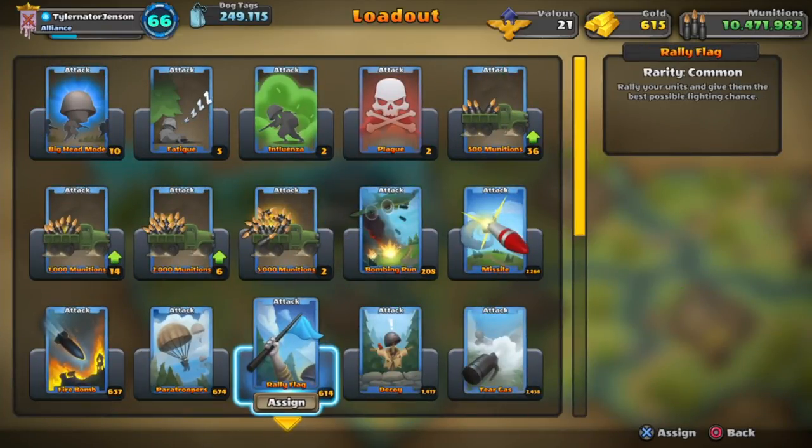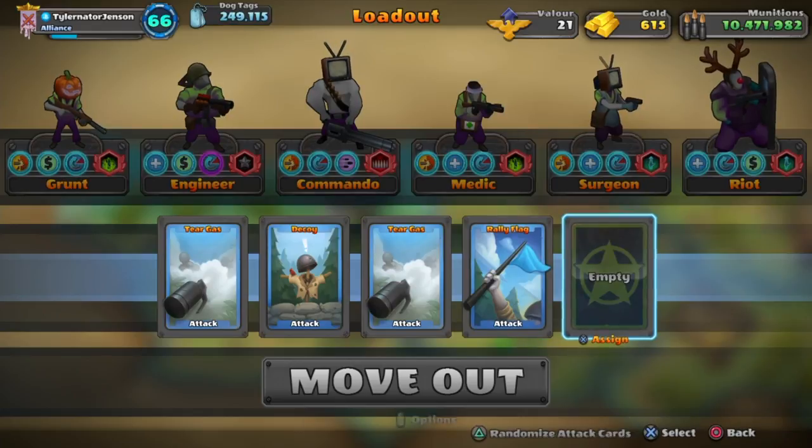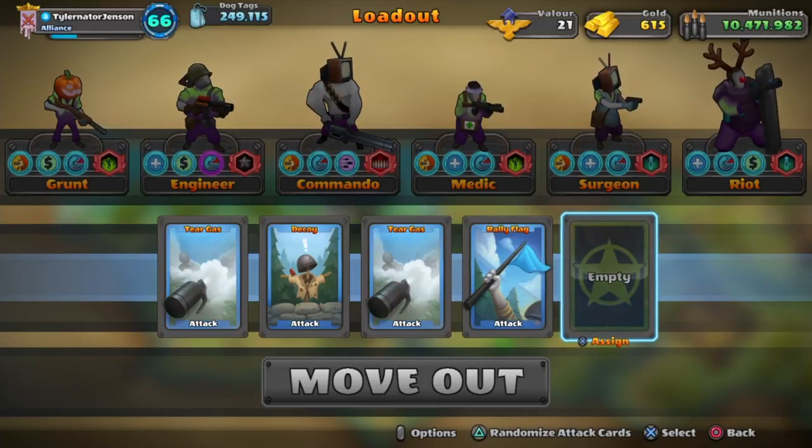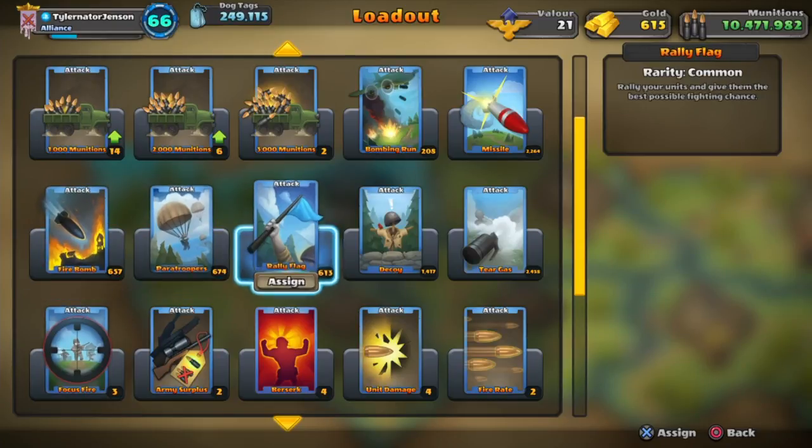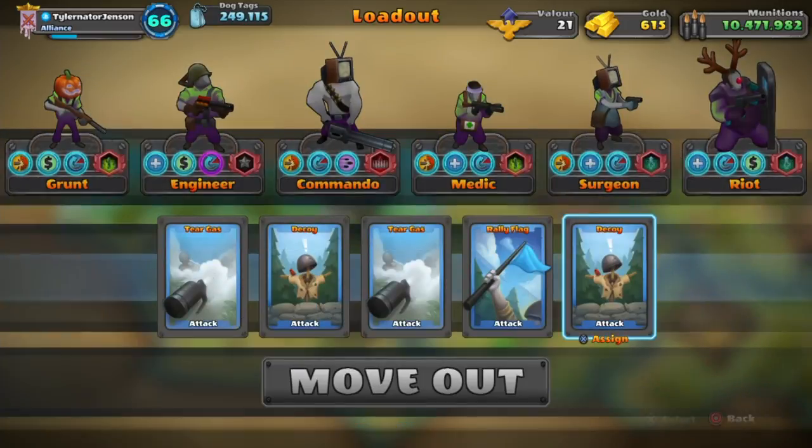Get as many cards as possible - as many as you can. In my case I'm going to get two tear gas, one decoy, one rally flag. Normally get one focus fire in case you are in trouble. I'm going to show you why you should get a focus fire a little bit later.